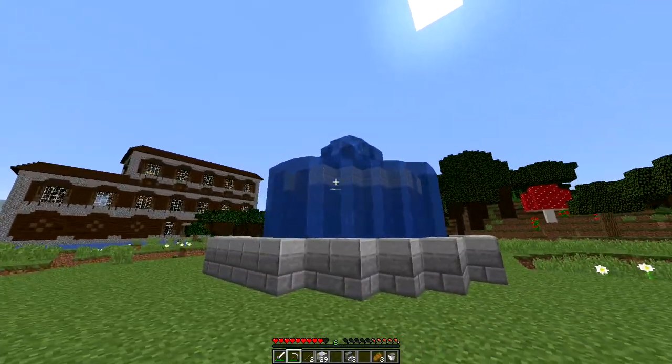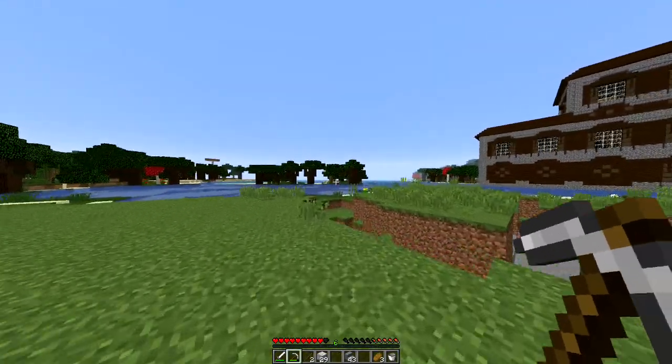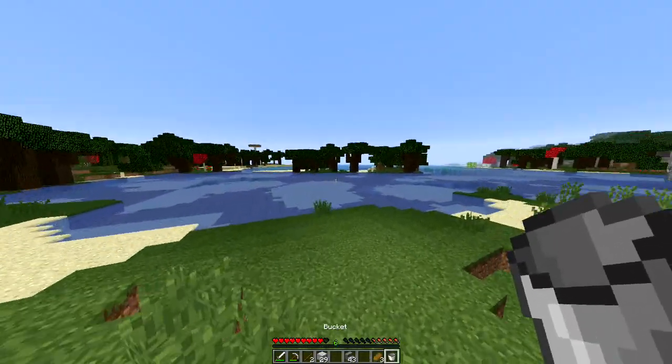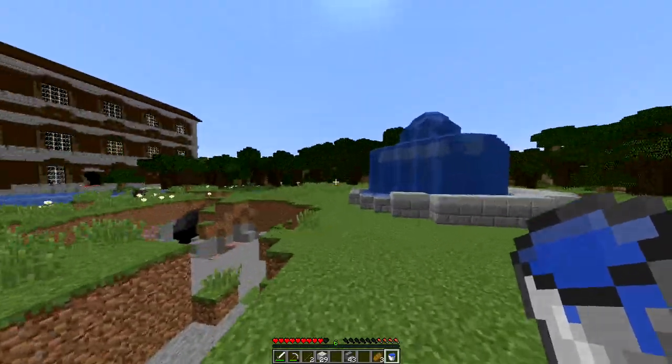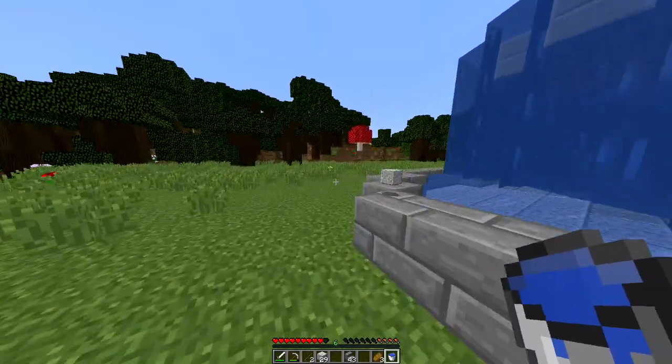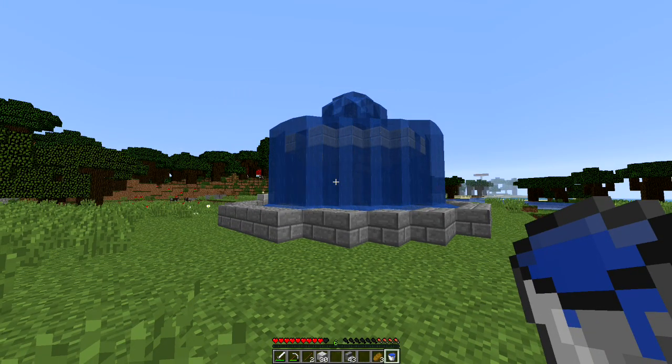I think I might need to do another layer of slabs. For right now, the thing I'm actually going to do is just leave this episode here. And then instead of doing it off camera, in the next episode we'll just finish off the fountain. I'll try and work out some fountain designs on a creative world off camera, so when I come back it's not just another episode of me building it and just adding little touches.